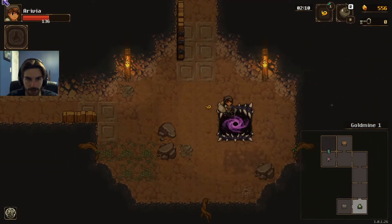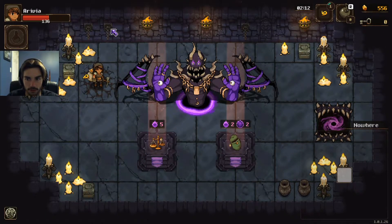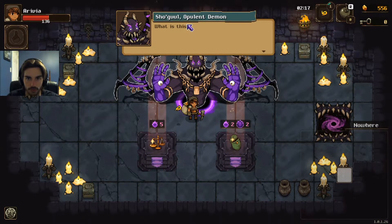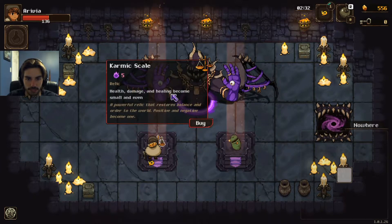Alright. Can I talk to this person? Yes. Shogul — opulent demon. A creature as pure as the void. 'Are you not tempted by the flame? Power comes at a price, but the trade is always fair.' So for five curse, health damage and healing become small and even — restores balance and order to the world. Or get some temporary bombs each room for two curse. Let's go for the balance here.